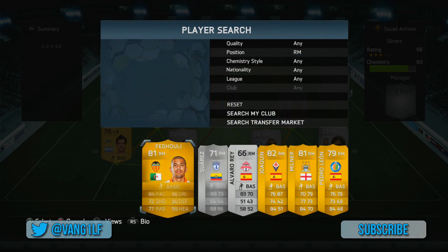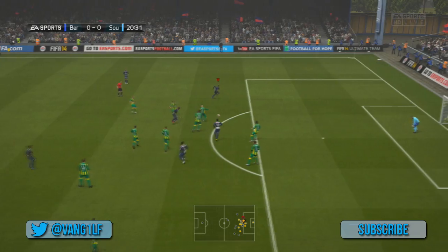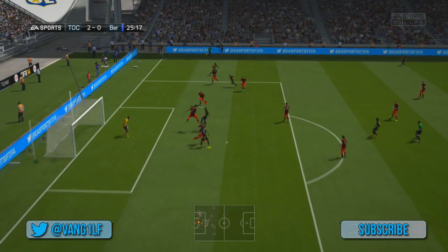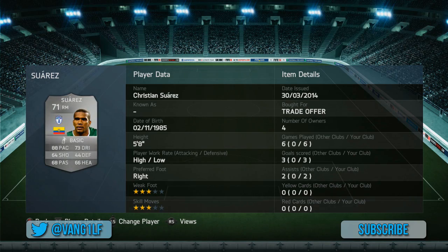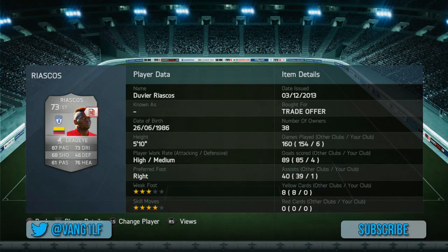On the right hand side we're going to go for Suarez — no, not that one, it's this one. He is similar to the other guy on the other side; he's got high-low work rates but for some reason I liked him a lot more. He's very similar pace-wise, but they are very similar players. He's got 1 less star weak foot and 1 less star skill moves, but for some reason I just enjoyed him more — I've no idea why.